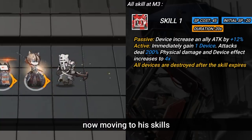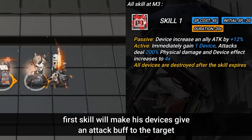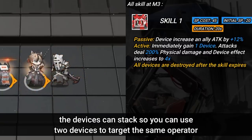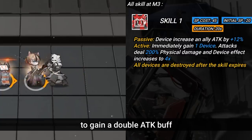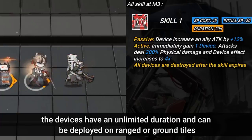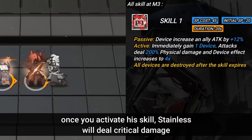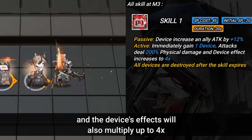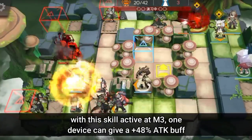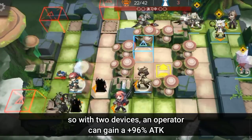Stainless has a wide variety of skills to support your operators. His first skill makes his devices give an attack buff to the target. The devices can stack, so you can use 2 devices on the same operator to gain a double attack buff. The devices have unlimited duration and can be deployed on ranged or ground tiles. Once you activate his skill, Stainless will deal critical damage and the device's effects will multiply up to 4 times. With this skill active at M3, one device can give a +48% attack buff, so with 2 devices an operator can gain +96% attack.